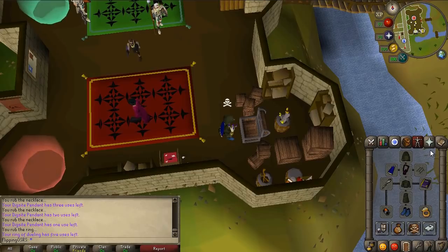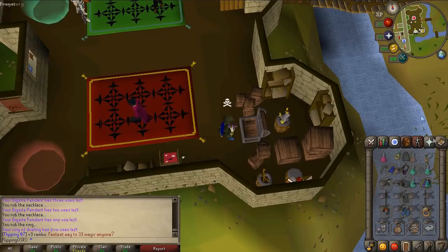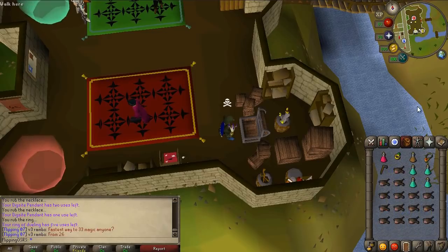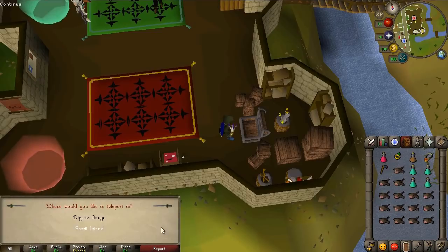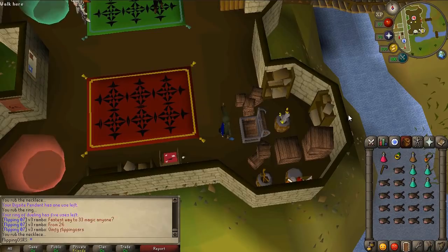I just have some basic magic gear. I do have the Tormented Bracelet, though I probably should get Eternal Boots. But honestly, you just max out as much magic as you can get with your gear, and it'll most likely be enough. The quickest way to get there is just with a Dig Site Pendant. Otherwise, you'll have to take the Fossil Barge, which is a little bit more out of the way. You're going to go right to Fossil Island, and once you have unlocked the Mushroom Teleportation Method, you can get there very quickly.